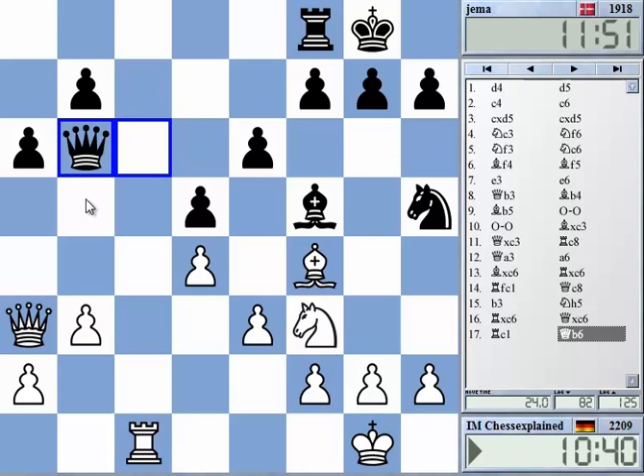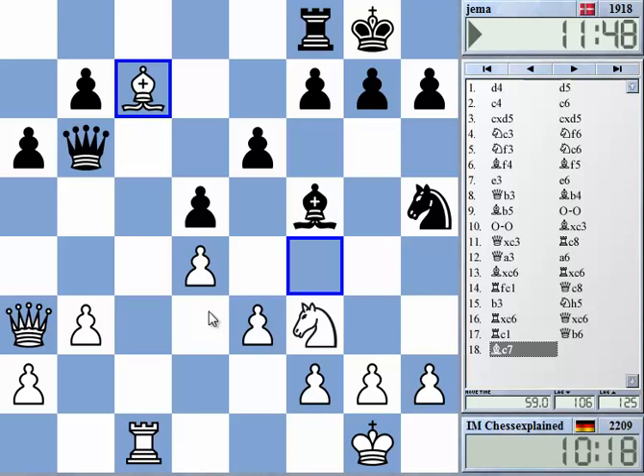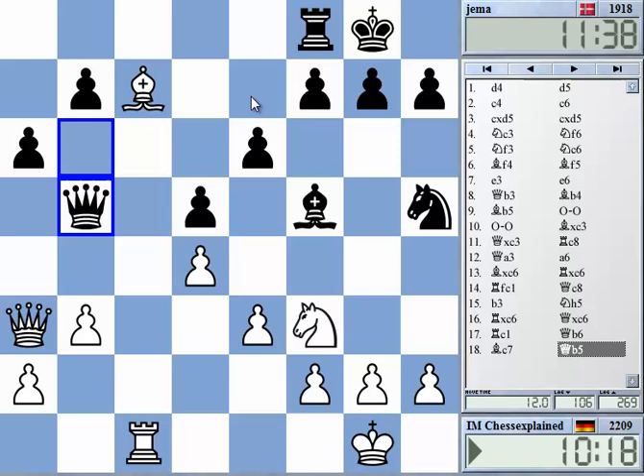Bc7 — he can play Qb5, which isn't terrible for me, but it doesn't really help. Another idea is Qe7, but I don't really want to allow him to take on f4; I think this would help black. Maybe this first. My idea is to play Qe7. So Qe7 now. He can play Re8. So maybe start with Ne5, but he can play f6.